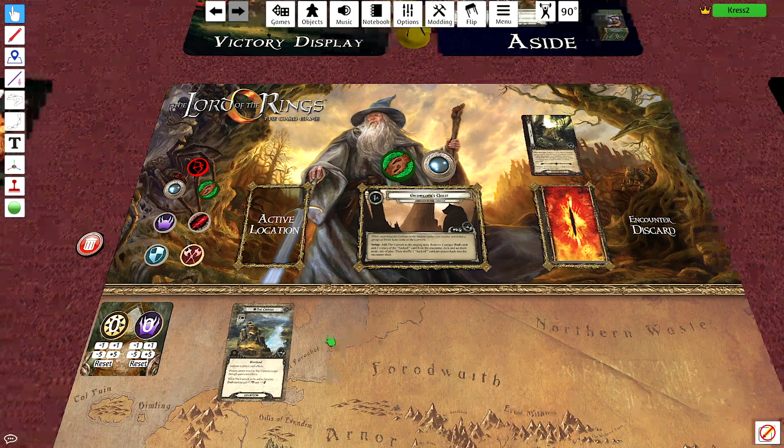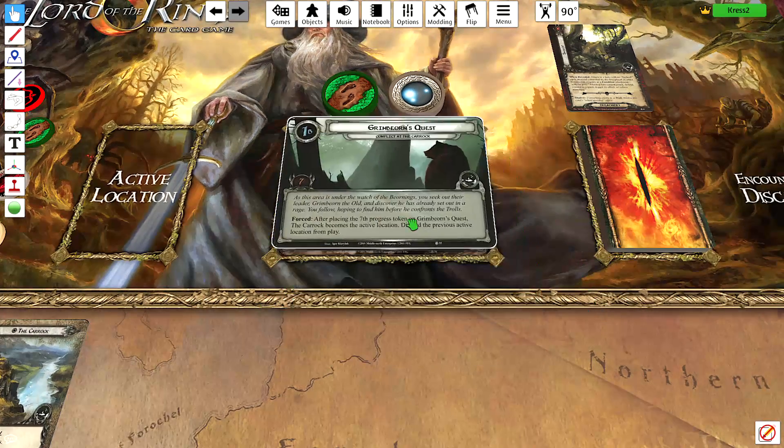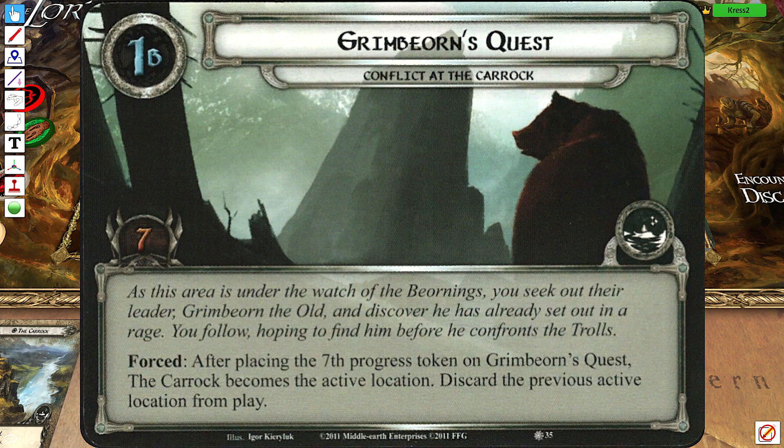Shuffle that in. The Carrick is immune to player card effects, so you can't travel to the Carrick set by quest effects. While it's in the active location, troll enemies get plus one attack and plus one defense. As this area is under the watch of the Beornings, you seek out their leader Grimbeorn the Old and discover he's already set out in a rage — you follow hoping to find him before he confronts the trolls. After placing the seventh progress token on Grimbeorn's quest, the Carrick becomes the active location; discard the previous active location from play.